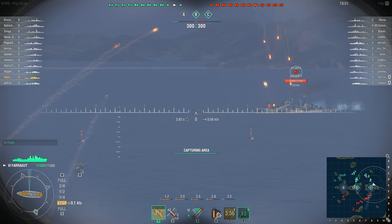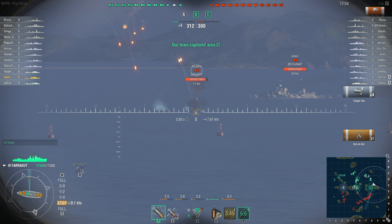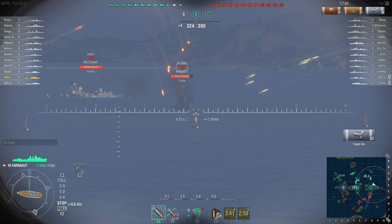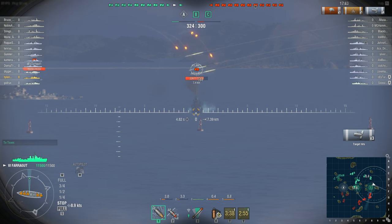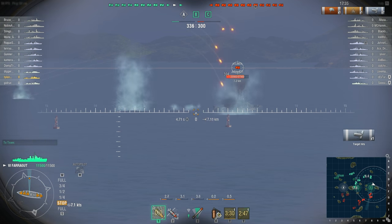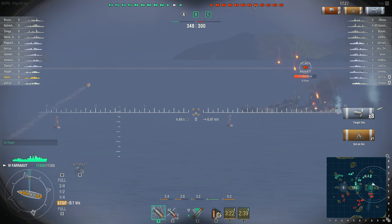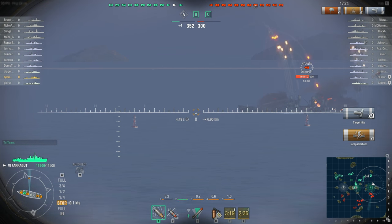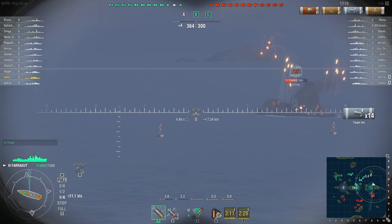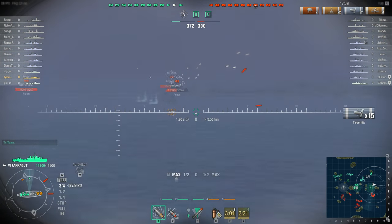I wait until I'm pretty sure that even if somebody gets a shot at me, I'll capture the area — then I take my shots. Because if I'm accidentally detected, that's no good. So I've captured C and then I aim at this Atlanta. It's tough because the island is not giving me any shelter from their ships — they're all on the side the island doesn't protect from. So bad planning on my part. I'll eventually have to leave C temporarily just to keep myself safe, but this Atlanta is a really juicy target. The Atlanta is a premium American cruiser and it's a little bit hard to play sometimes, though it has its benefits. It's especially known as a destroyer hunter.